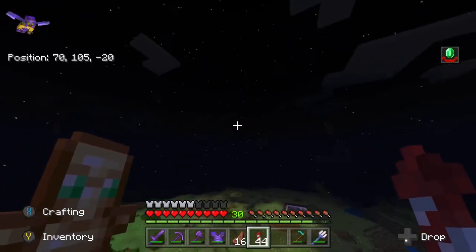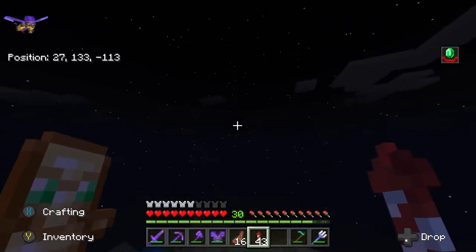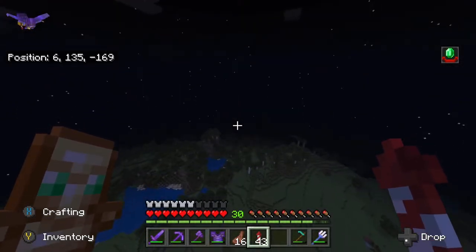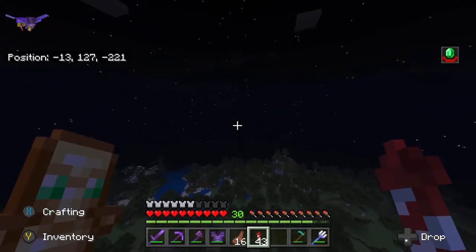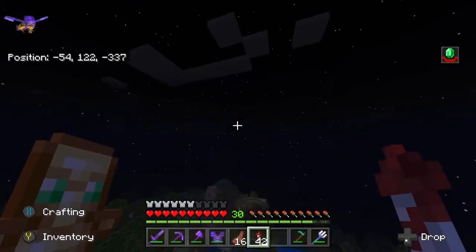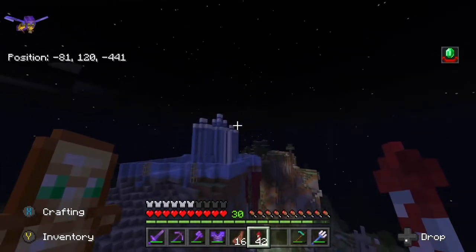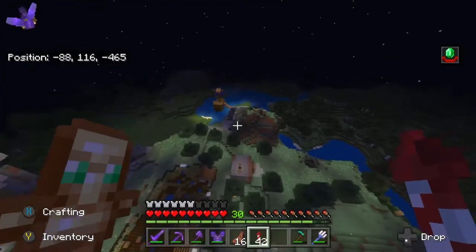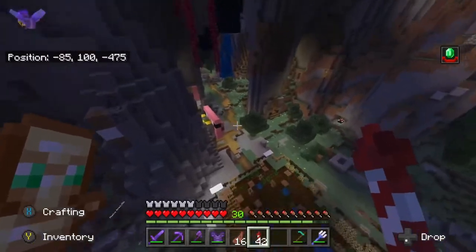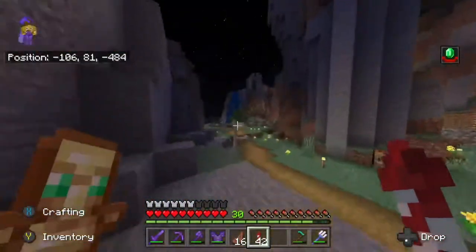That's the main spawn location. If you fly a couple hundred blocks over here, you will find the civilization known as Utopia. Utopia is run by Lord Asriel — it's the largest civilization on the server. To start off, this is Little Party Pig's ice castle. Down here you can see Little Party Pig's statue, and they have a farm.